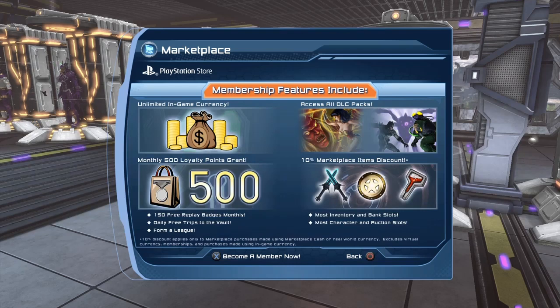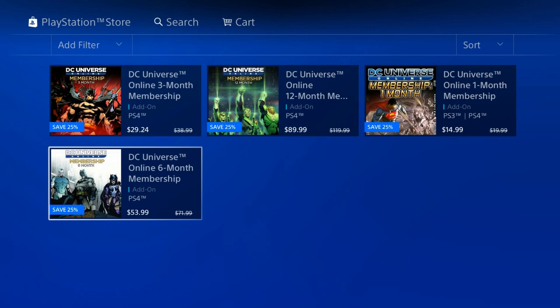Once you create a character using a power, even if you lose your membership later on for whatever reason, your character still keeps the power that you're using, even if it's a power that you normally have to pay for. So if you did not subscribe to DC Universe Online just yet, right now, if you're playing on PlayStation 4, it would be a good opportunity to do so. I have no idea how long this sale will last, so use it now before it's too late.